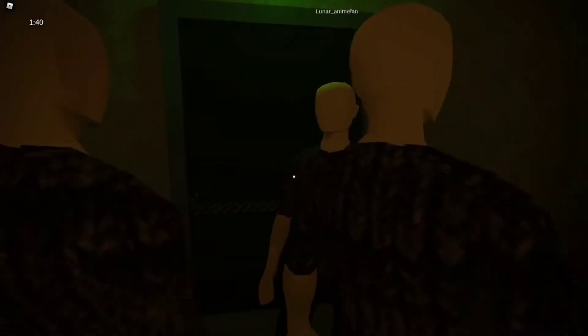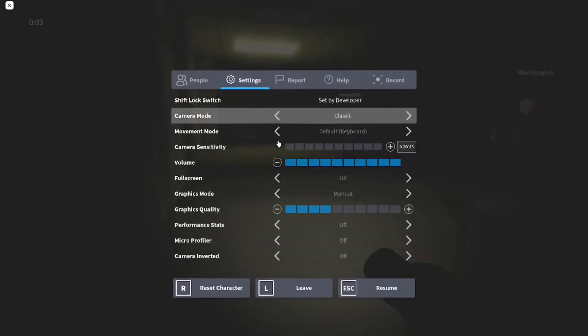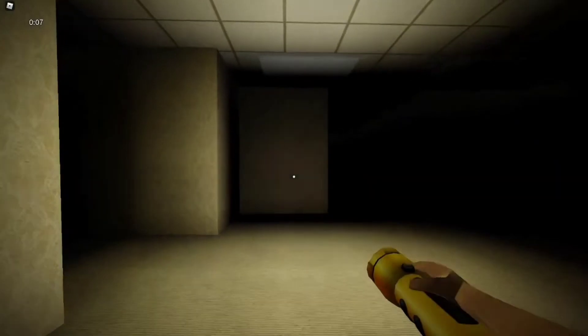Boom, a minute 40 seconds — if these people will get out of the way — a minute 42. I've probably done better than that. Now the hack for this one: turn your graphics down. The flashlight is way brighter if your graphics are low.